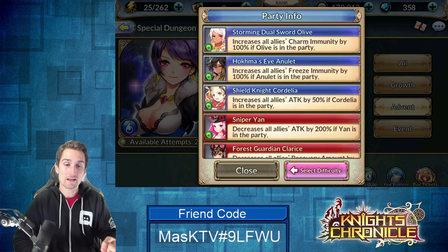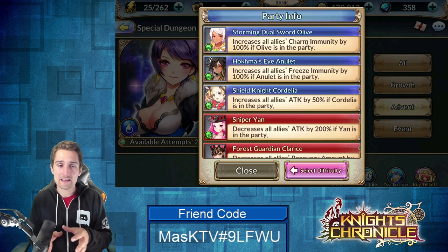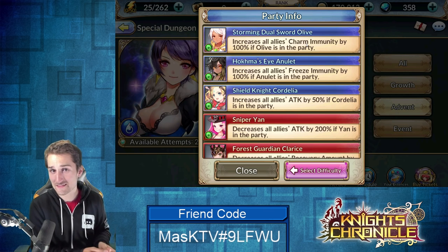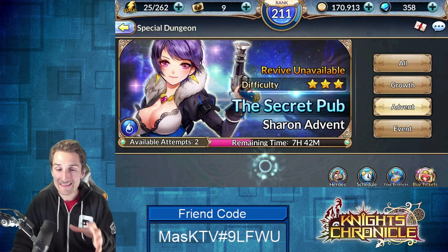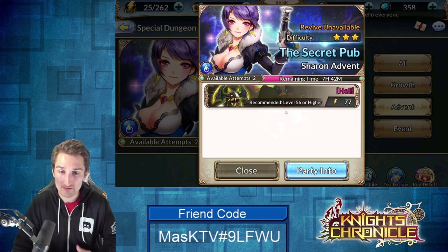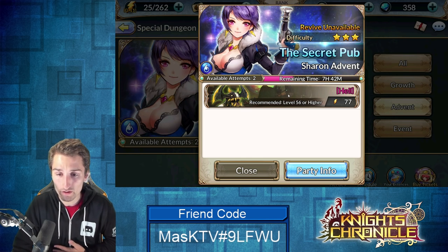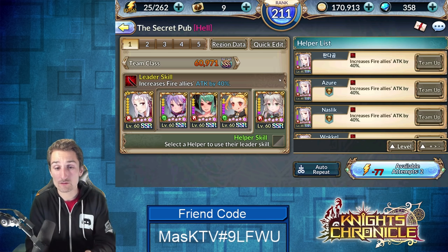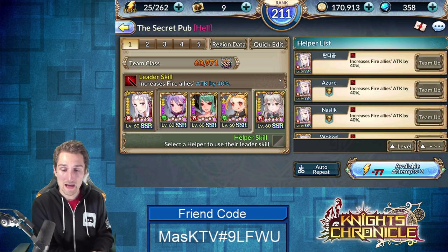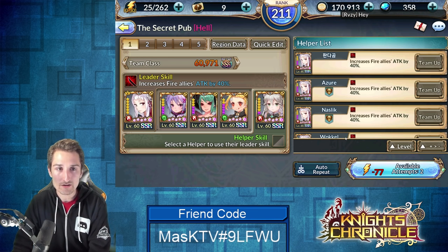The freeze immunity does not play a huge part in this dungeon — it's a very small mechanic in the second wave on a little tiny mob. The charm immunity is from the end boss, and it is definitely a benefit. Olive is a great single target nuker and a great unit to build since you'll use her in more than one dungeon.